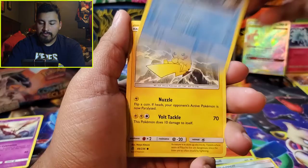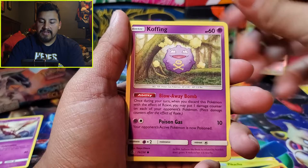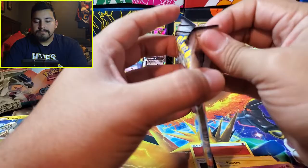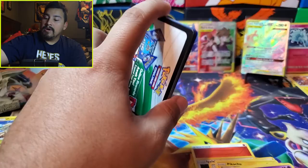Green code card. Next pack: Fire, Igglybuff, Wailord, Pikachu, Stufful, Ponyta, Litleo. The rare is Cofagrigus and the reverse is a Trapinch, which I don't think I have. Next pack — and it's a white code card.